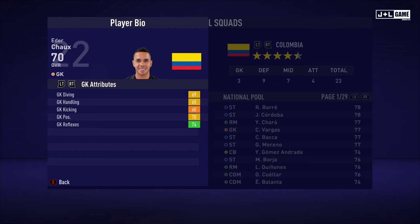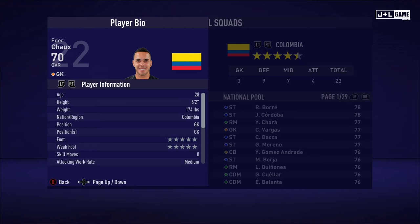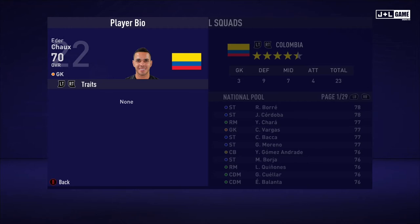Up next, we have Eater Chow. GK attributes are looking pretty average here. His physical attributes are also kind of mixed but better than average. And his mental attributes are all pretty average here. And his skill attributes, which are all looking pretty normal here. We have his player information and his traits. No traits for Eater as well.